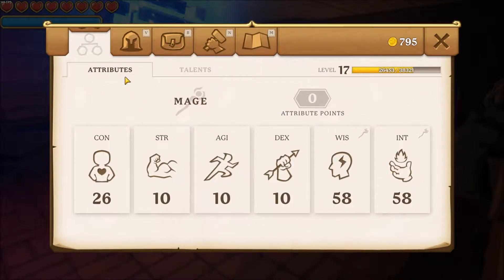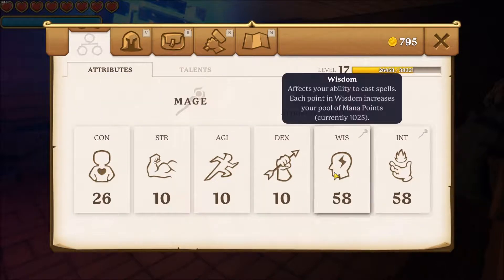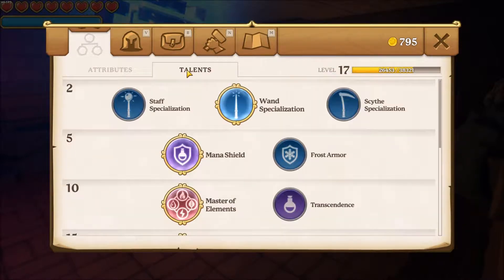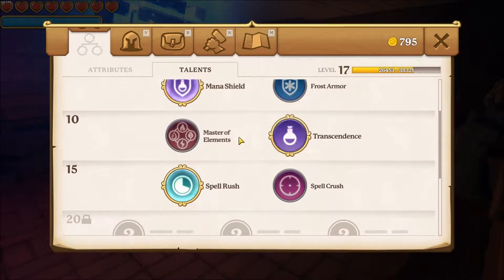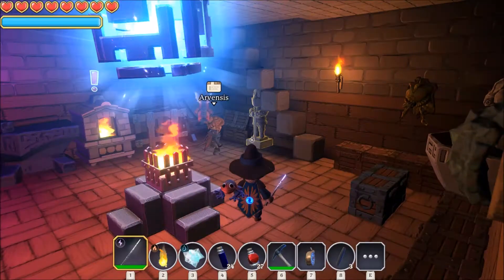There is also an attribute system in this game: constitution, strength, agility, dexterity, wisdom, and intellect — they do different things. I'm a mage, so a bit of constitution to not get one-shotted, and wisdom and intelligence. There are talents which unlock every five levels, and you can choose them freely at any time. I am a damage build and wand.